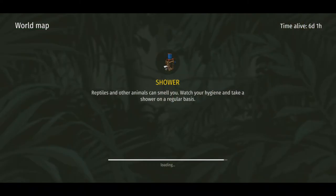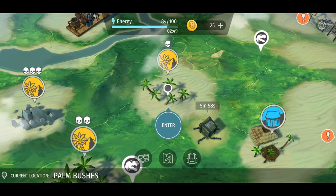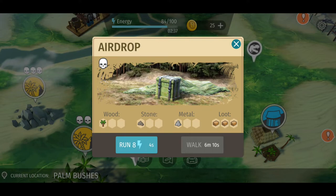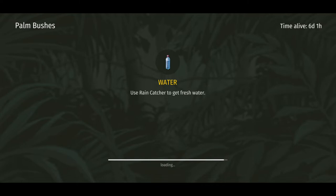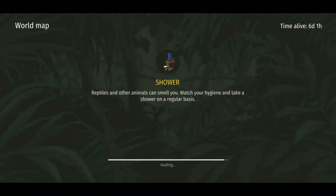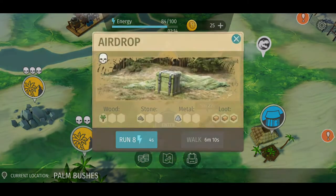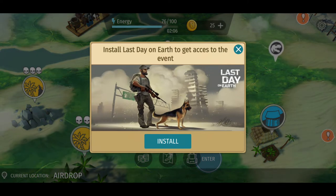I wanted to quickly run out of the zone to show you something. This is the tie-in with the last day in the series. Notice the airdrop here — it looks like a standard airdrop, and you'd naturally just want to run across and jump into the event. But in order to enter the airdrop, you need to have Last Day on Earth installed. Really strange.